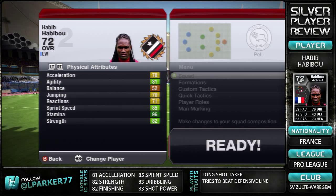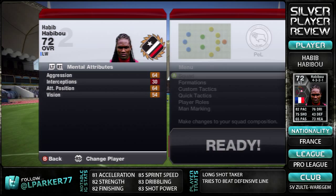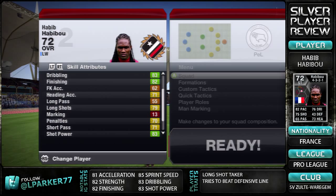His mental attributes are not very good at all — 64 aggression, 64 attacking positioning and 54 vision. Lastly, his skill attributes: 73 ball control, 83 dribbling, 82 finishing, 71 heading accuracy, 79 long shots, 71 short pass, 83 shot power and 76 volleys.